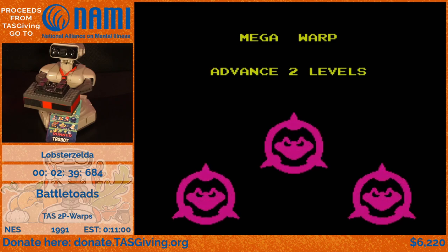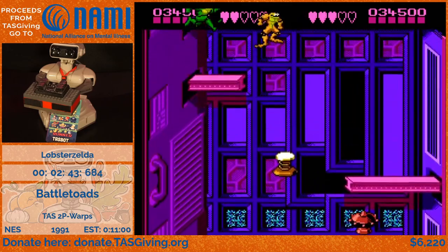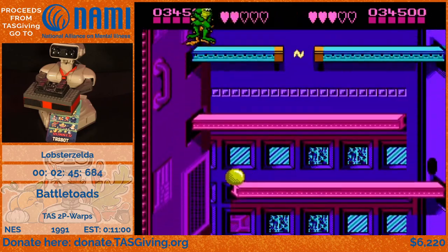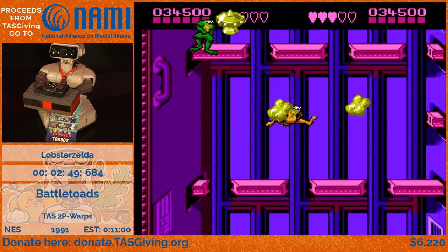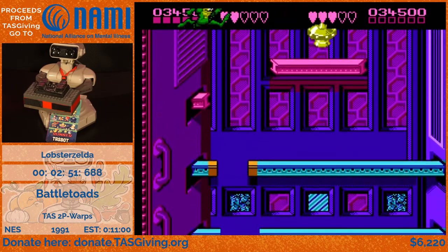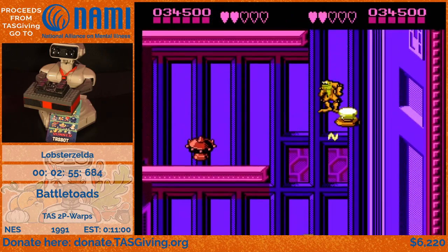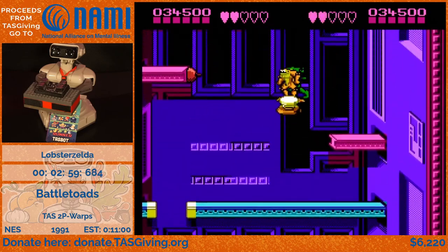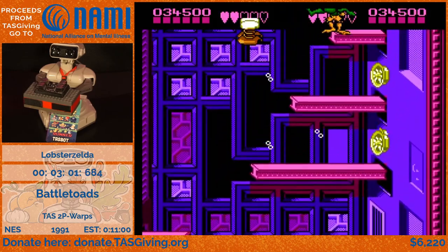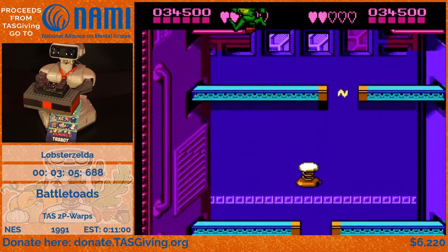One toad sacrifices themselves to get the other toad across, then they hit the warp portal to level eight. Here we hold left and right at the same time, which shifts your Y position — controlling where you're drawn on screen and where the camera is — but doesn't change your actual X and Z coordinates. We get the camera up high enough to activate the level checkpoint, then die, so the game loads our real coordinates at the checkpoint, skipping about the first half of the level.